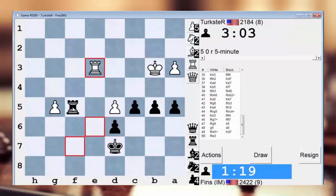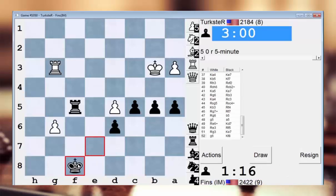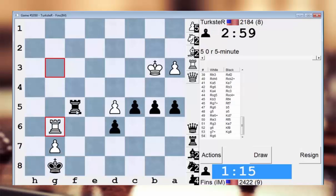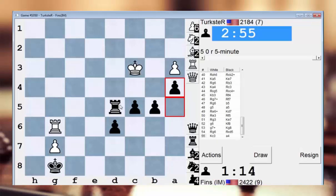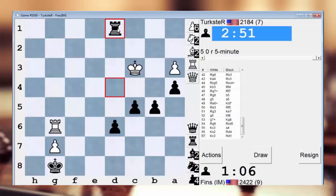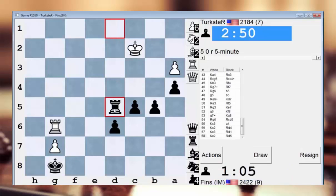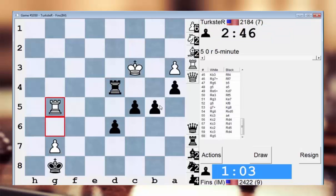It's fine if he goes g6. Bring my king over to stop the pawn. Check — I think I picked this pawn up now. So now I just got to neutralize his play. What's the best way to do this? Let's try to put him in zugzwang first — just back his rook off maybe. That's the best way to do this.